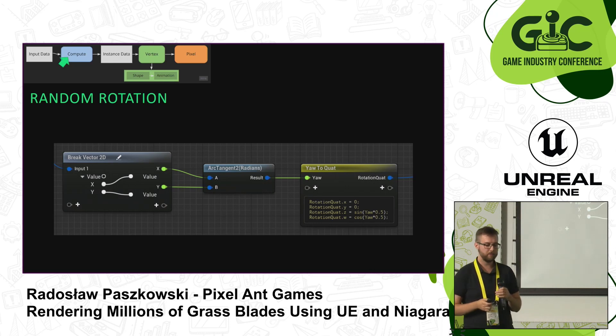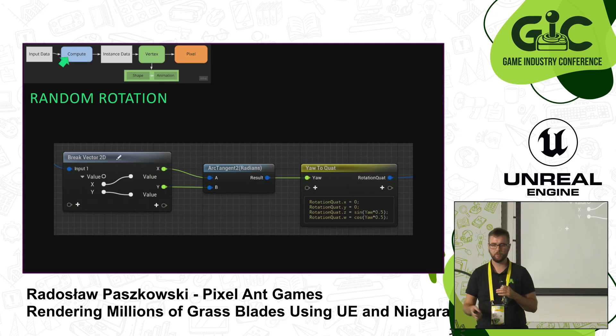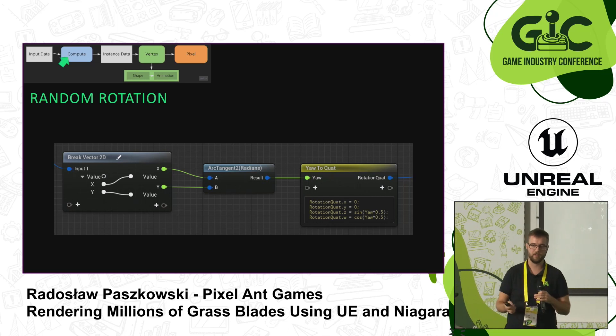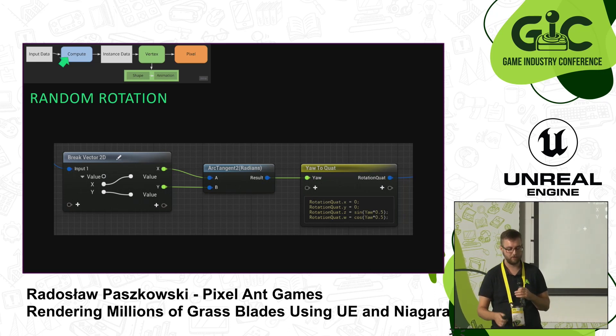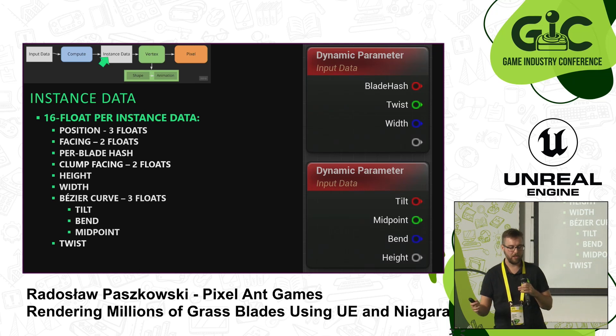As a side note, I needed to calculate some random rotations and put everything together by hand. If you go through Stack Overflow or game dev forums you might think that using quaternions will kill you — I use them, I'm still alive, and I'm proof that you can use quaternions. Now that we have data from the compute shader — position, facing, and per-blade hash — we can start calculating the look and feel of our grass.